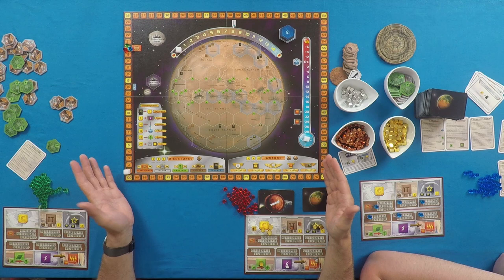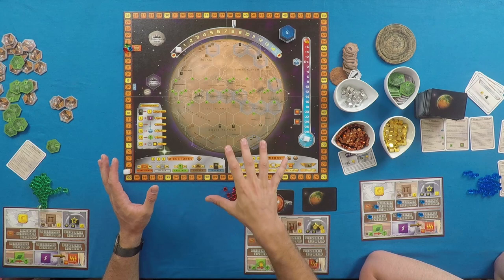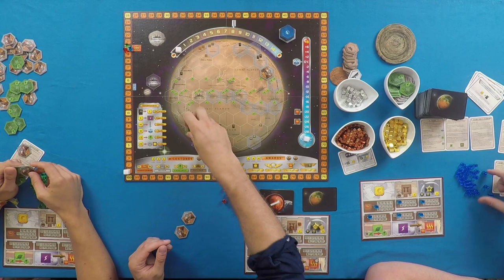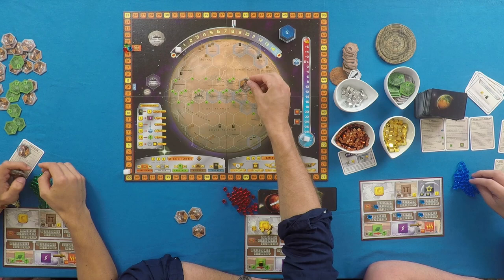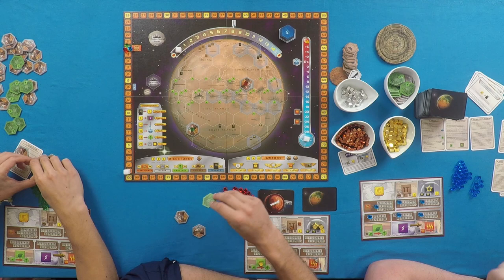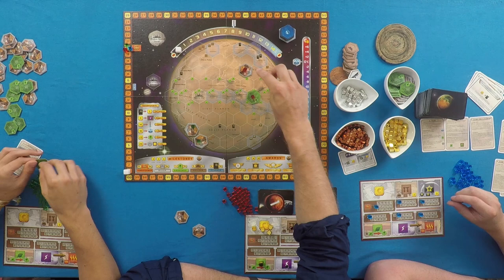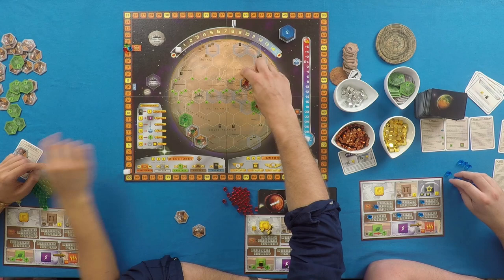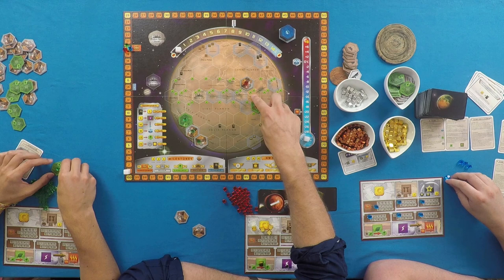This is Mars, and it's got a bunch of hex tiles that we can build things on. When you put a tile down here on the board, it is not adjacent to a tile somewhere else due to the hex layout. When you put down a city on Mars, you place one of your player color cubes there to claim it. When you put down a city or tile and cover one of these hexes, you gain resources equal to the symbols on that space. For example, building up here in Lunae Planum, you get nothing, but building near the equator you get two greenery, and building at the Viking site you get two cards.